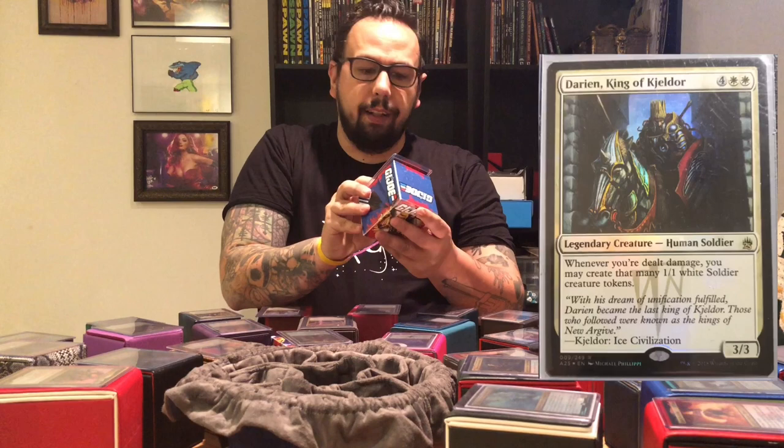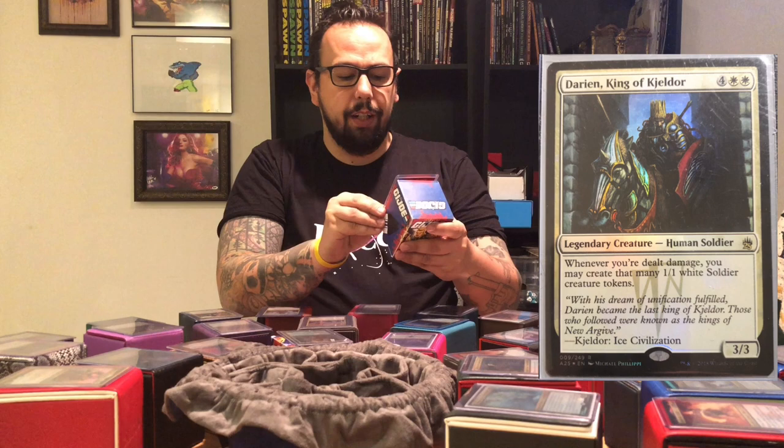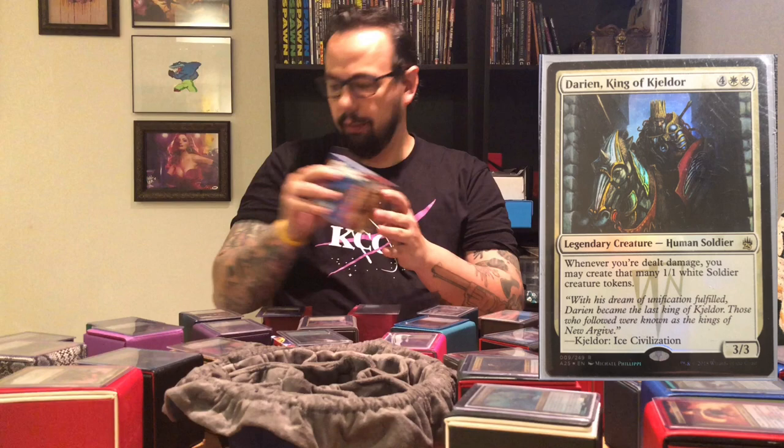Alright, deck number one is going to be my Soldier deck. It is a Soldier Tribal deck, which is why I have it in the G.I. Joe box — Soldiers, that makes sense. And it's King Darin of Keljor. He's a legendary human soldier. He says whenever you're dealt damage, you may create that many 1/1 white Soldier Creature tokens. And he is a 3/3 for 6.